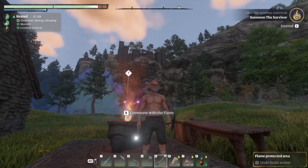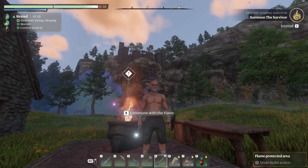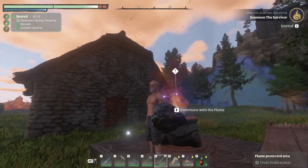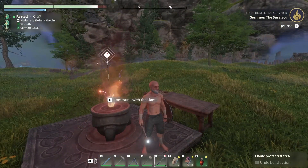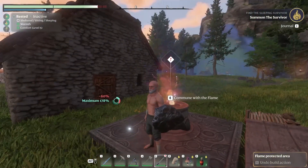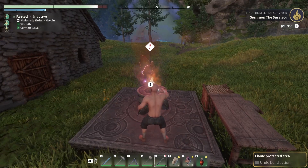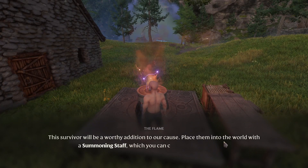We're back in Enshrouded. Last we left off, we completed our first main objective and found the sleeping survivor. I did learn that you can actually fast travel to your homes — I was able to quickly fast travel back here, and now we just need to commune with the flame. This survivor will be a worthy addition to our cause.